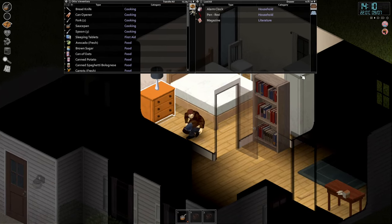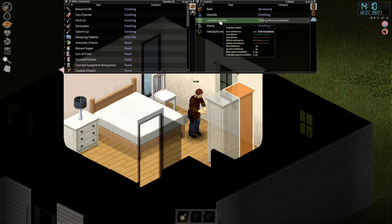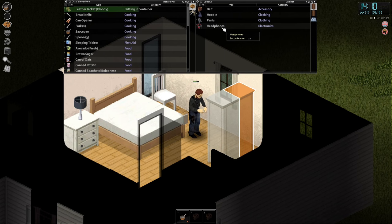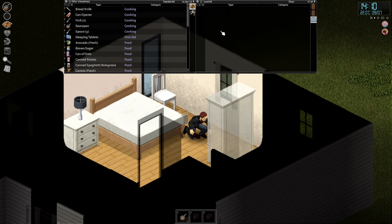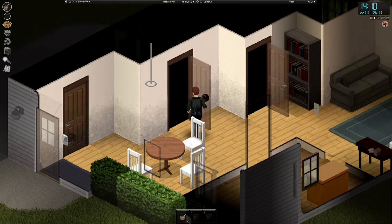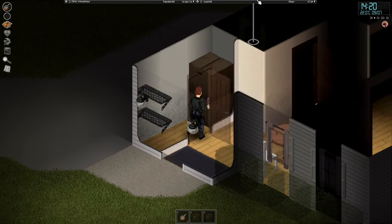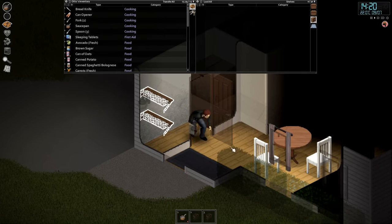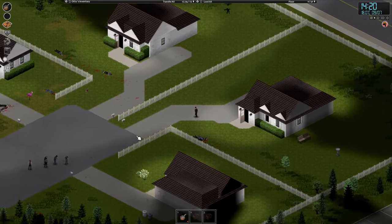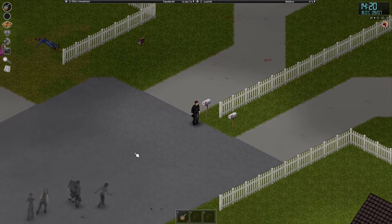I'll take sleeping tablets - they do what you'd expect. Oh, this is just a cooler leather jacket than the one I have - and it's actually longer so it protects more of your body. I always check wardrobes for leather jackets, leather gloves, and backpacks because backpacks are great. I always check the walk-in closet too - they might have weapons and tools, though this one is completely empty.